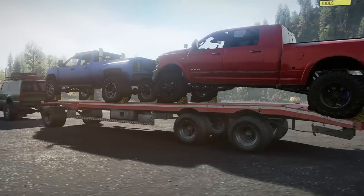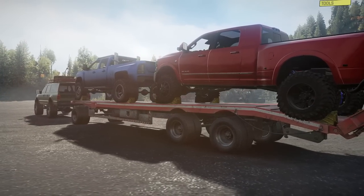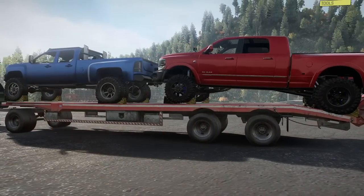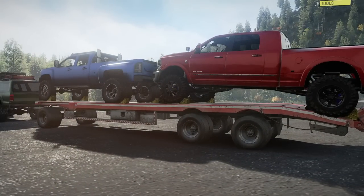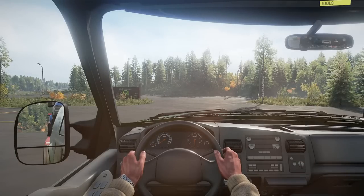What we're going to be doing is we're going to be using the Excursion to tow these two trucks out to some mud pits and see what they can really do. I've also tried to build them in ways that they are as similar to each other as they can be in terms of performance and capability. They're both running similar-sized lift kits, similar-sized tires, both on 40s and both dualies, so they should be pretty well-matched. Let's fire up the Excursion and see what we can get up to.